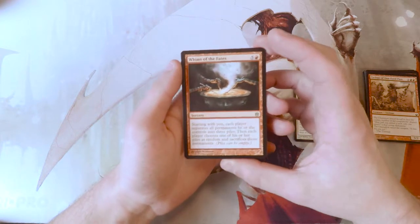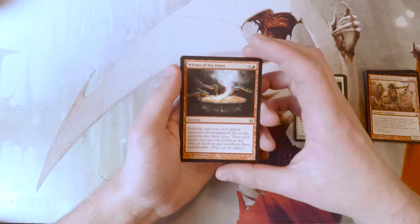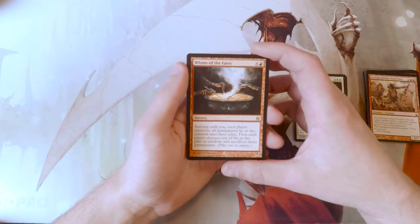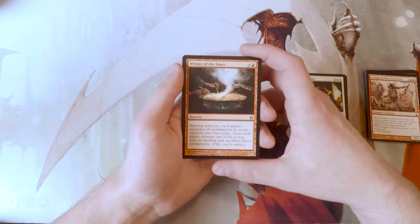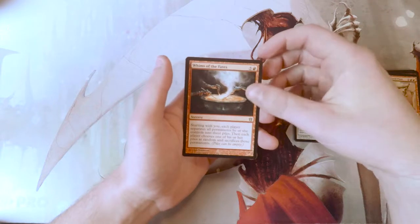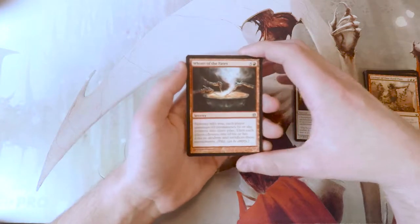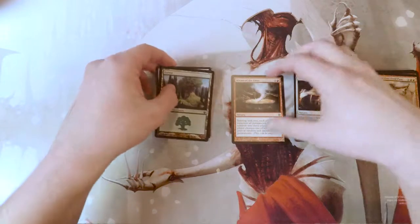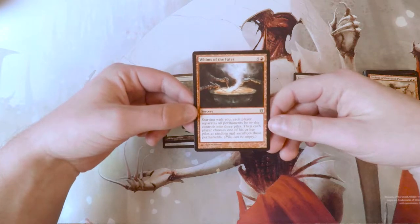Five and a Red for a Sorcery. Starting with you, each player separates all permanents he or she controls into three piles. Then each player chooses one of his or her piles at random and sacrifices those permanents. It also mentions piles cannot be empty. This is an interesting card for a Chaos EDH game or something along those lines. If you are searching for a Chaos deck, I would definitely suggest this. Red has a lot of really good Chaotic cards as per the color, obviously. But it's definitely an interesting card — not very good, not limited pickable, not constructed playable outside of Chaos Commander. But hey, if you want to play it, I bet you would have a lot of fun.